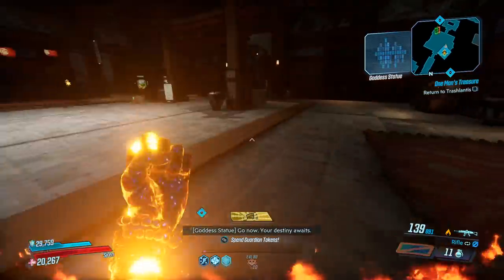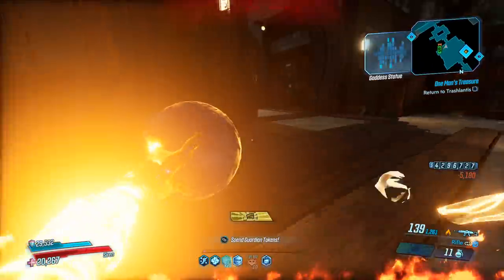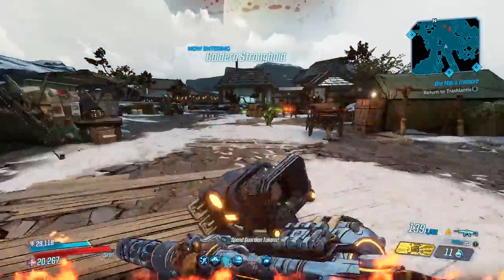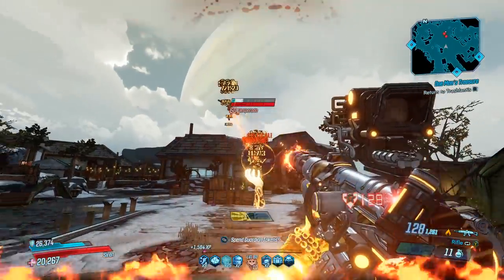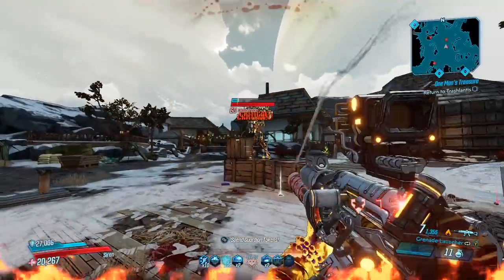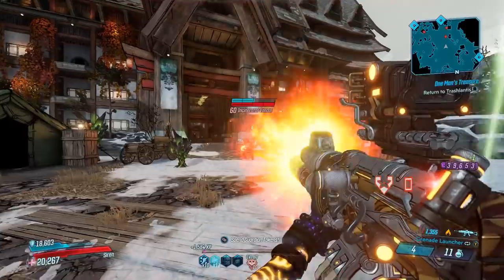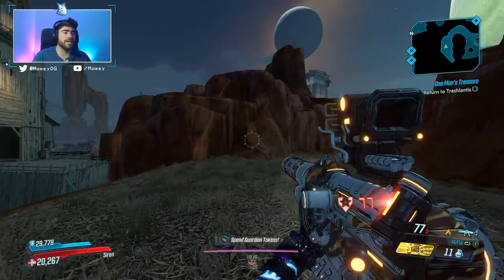The Dowsing Rod is a unique Dahl assault rifle in that it comes in every element, non-elemental, and can also come in a x2 projectile variant. You will want to be looking for a x2 projectile variant and elemental. The one I have showing is a 300% phaseslam fire one and a non-elemental while airborne. This weapon performs pretty well — it has two firing modes, so you're going to get a machine gun firing mode that outputs decent damage.